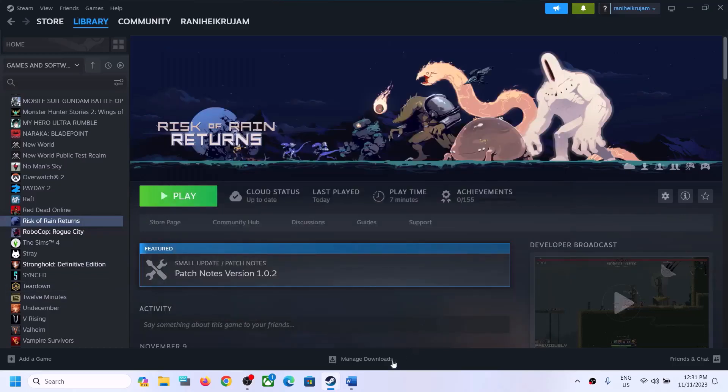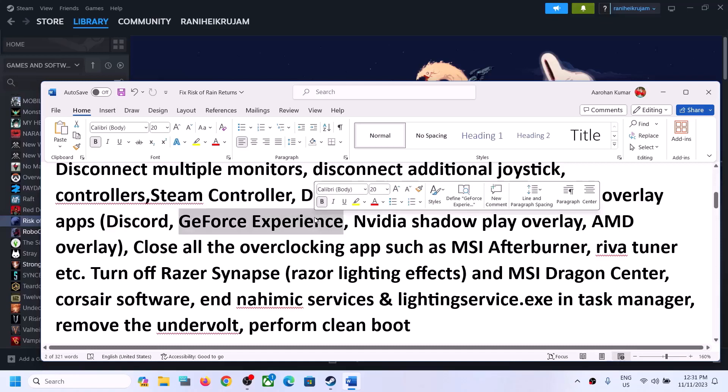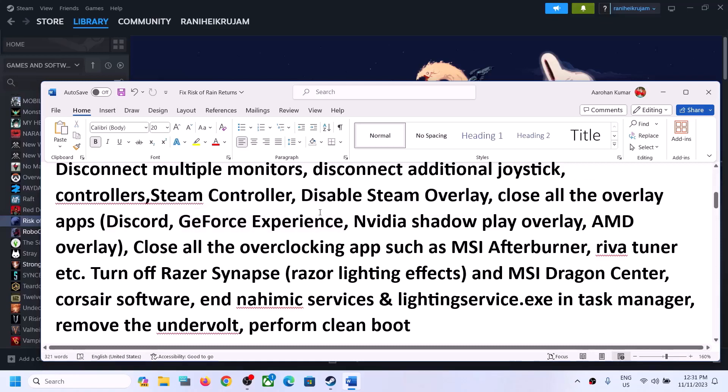To disable Steam overlay, make a right-click on the game, select Properties, and turn off the option which says 'Enable the Steam overlay while in game,' then launch the game. Also close all overlay applications — if you have overlay on in Discord, turn it off; if you have overlay on in GeForce Experience, turn it off.